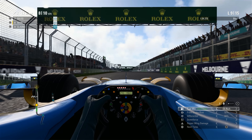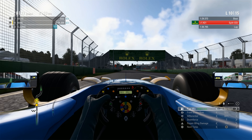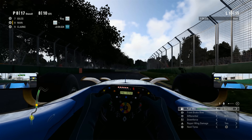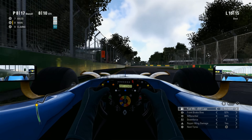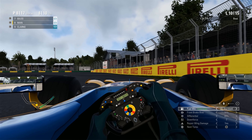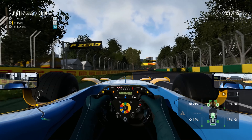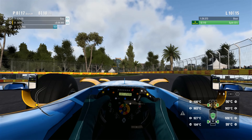Fuel delta is plus 0.6. Let's go into Mix 2. Gap ahead is 36.2 seconds — we're probably not going to be able to do anything about that unless we have some more attrition, which is not likely here coming to the closing phases of this race. Tires are going off a little bit, they're still okay. Temperatures are normal, the engine's cooled down.